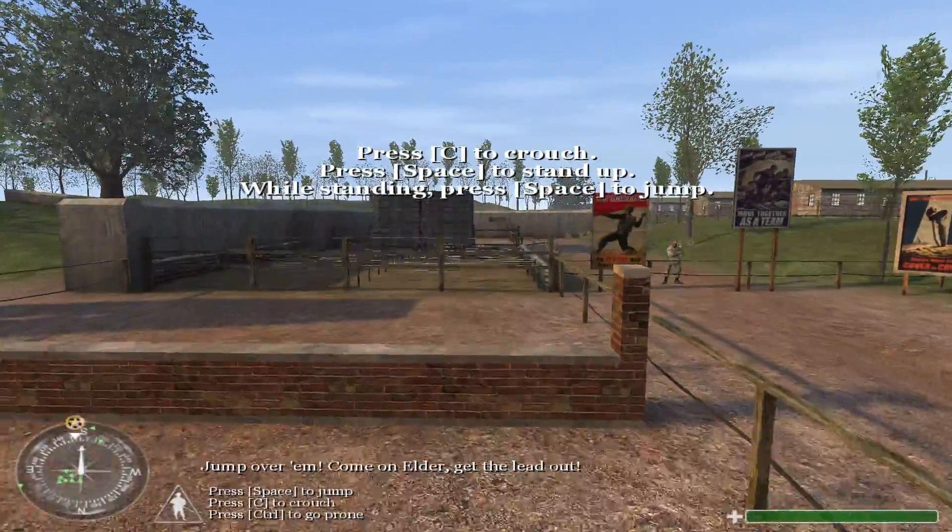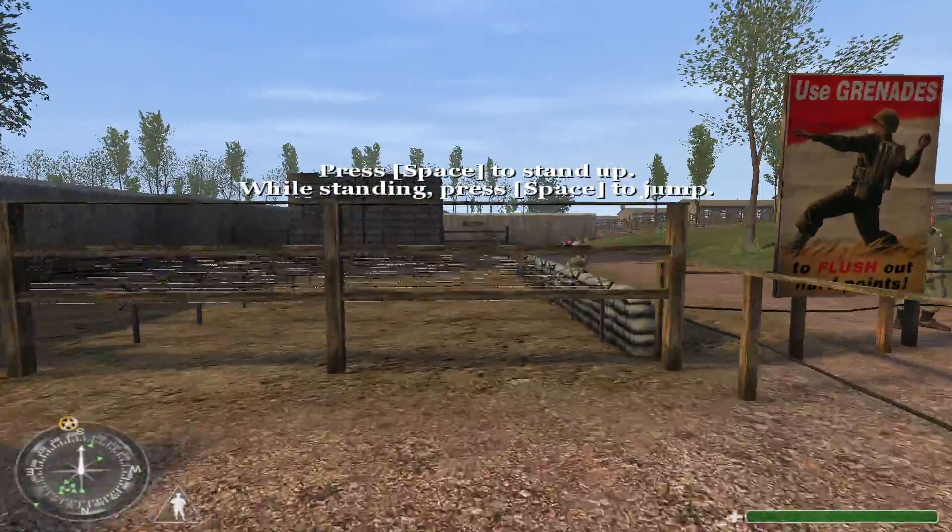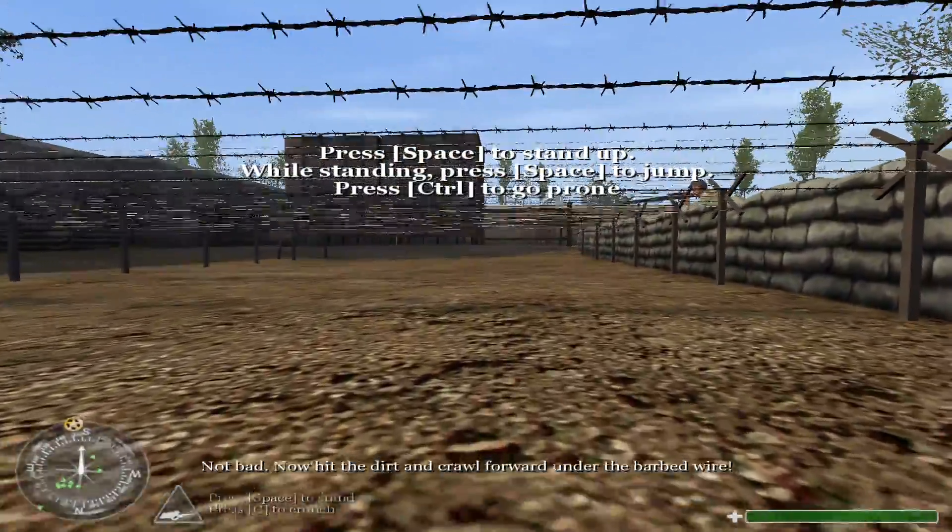This is not your Aunt Fanny's dance. Jump over them. Come on, Elder, get the lead out. Not bad. Now hit the dirt and crawl forward under the barbed wire.